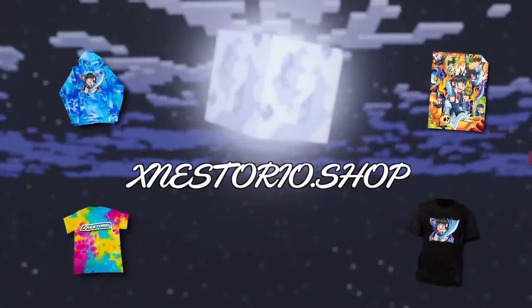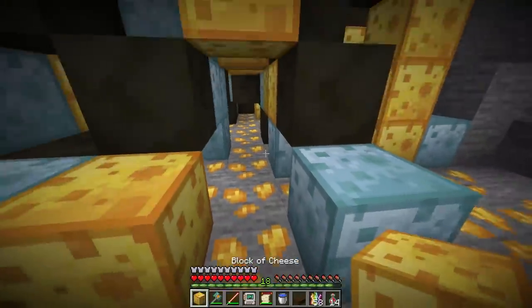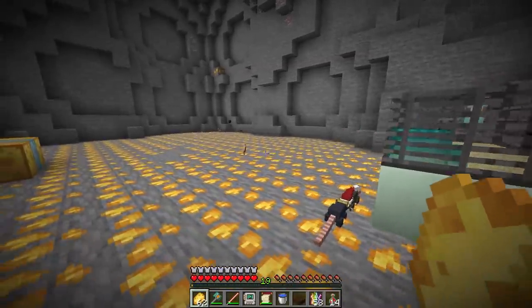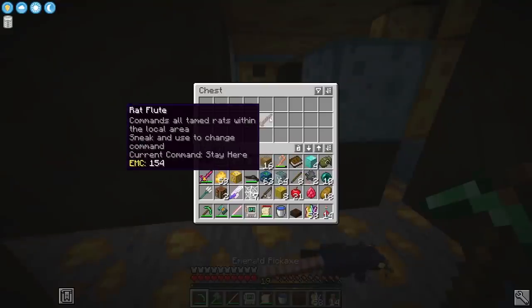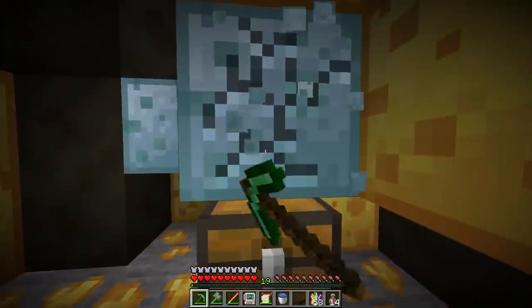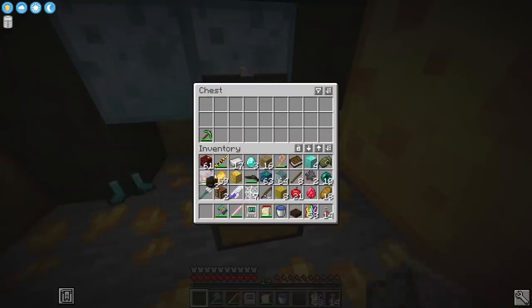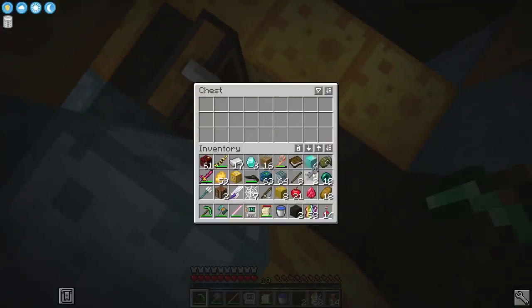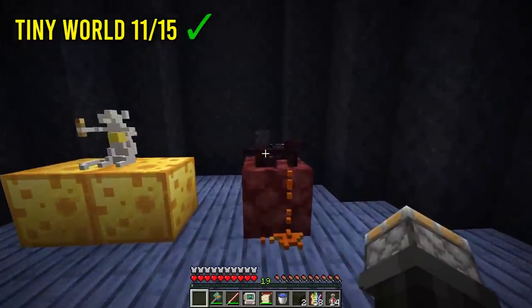Inside there are just cheese blocks. This is a normal block of cheese — I can make it into actual cheese! A gilded rat flute, and boots of Atlantis — a spectral rat will protect you at all times and keep enemies at bay. We get one little rat around us. Exploring the rat maze — maybe the key is here. Hey, we found it! Tiny key, that's all we need. World complete, and the only tiny world left after this is the nether.